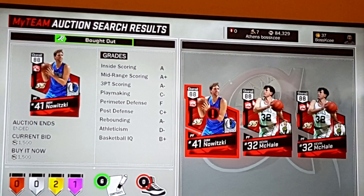Next up we got the German Jesus for 1,500 MT. This card is actually very OP in 2K17. Dirk is always OP with his post fadeaway in any 2K, and he's definitely one of the best power forwards — if not the best power forward — you can buy right now in the auction house.